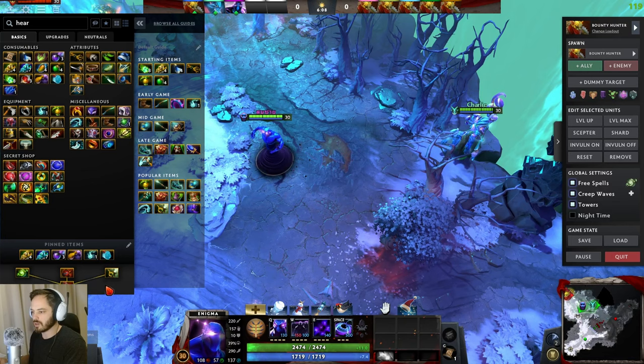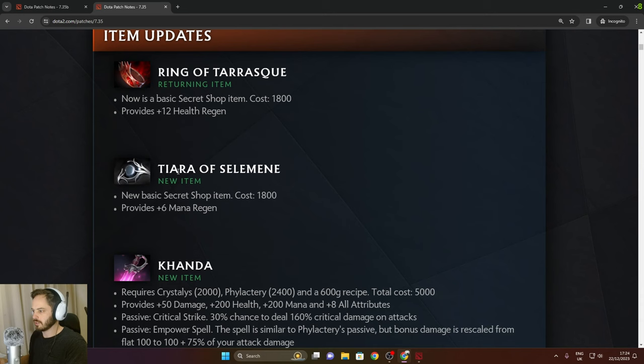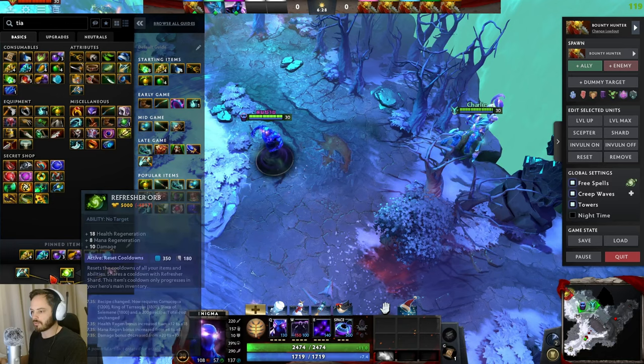Ring of Tarrasque is a new item that is a component of Pipe of Insight, Heart of Tarrasque, and Refresher Orb. Tierra of Selamine is now a component for Octarine Core, Refresher Orb, and Cypher Vice.